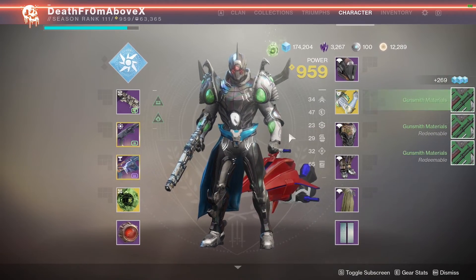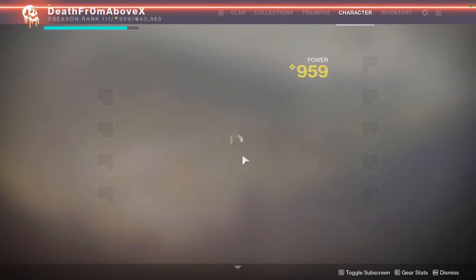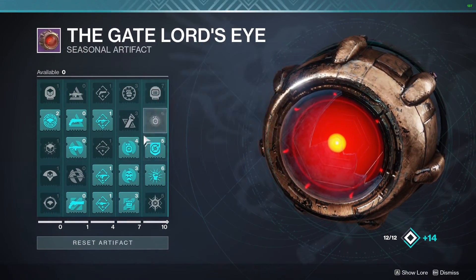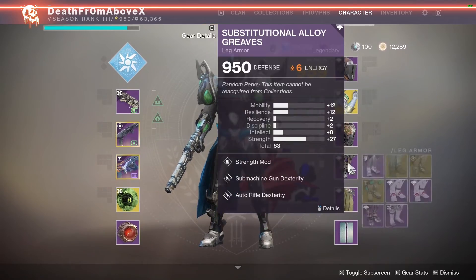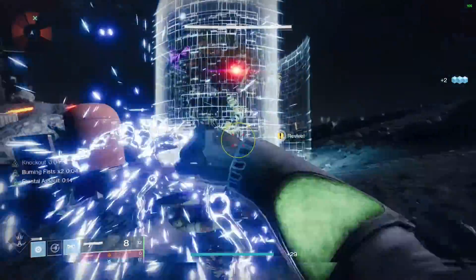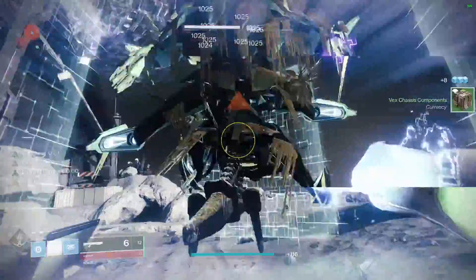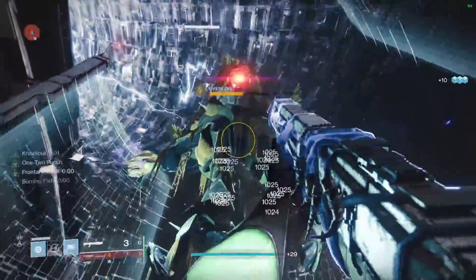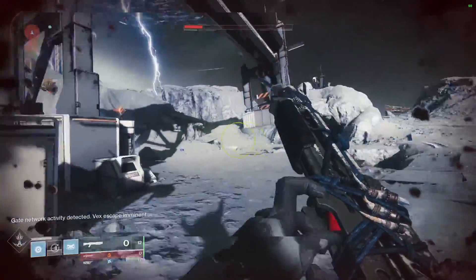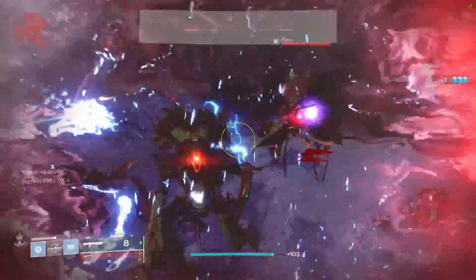But I think I have an even stronger build, because I've been killing these Overlords solo faster than my One-Two Punch with the Peregrine Greaves. So what you do is first go into your Gate Lord's Eye and make sure you have Thunder Coil. You can only do this on Titan — you can't do it on the other two classes. The Worm God Caress, Thunder Coil, bottom tree Titan, and a one-two punch shotgun. You've got to have a lot of enemies around — that's why it's been working really well in the Vex Invasion.